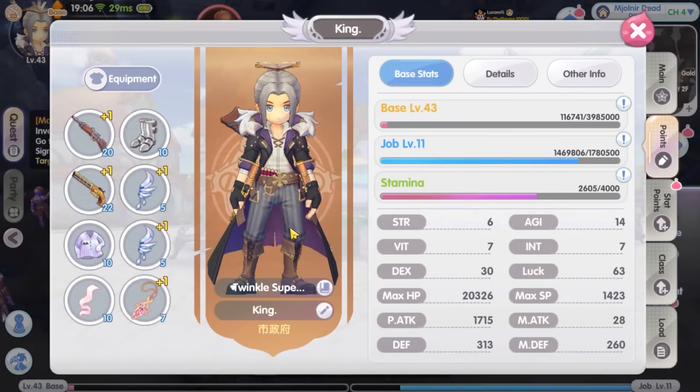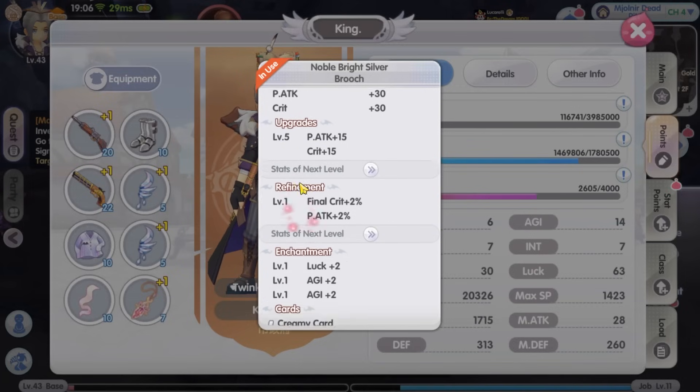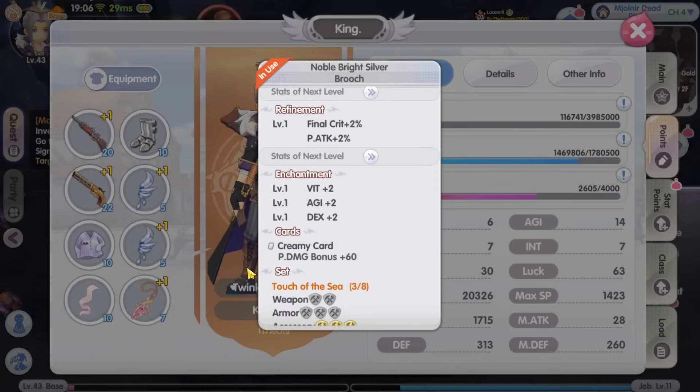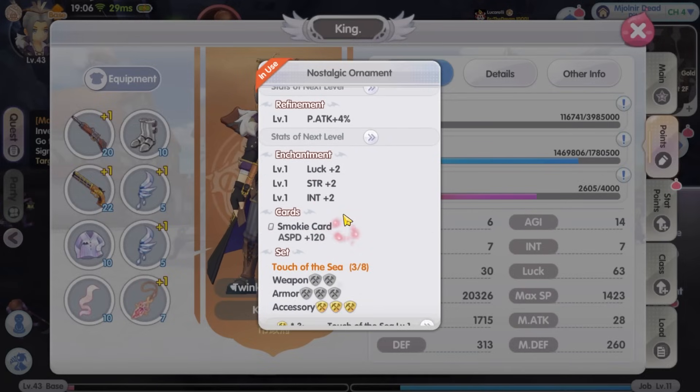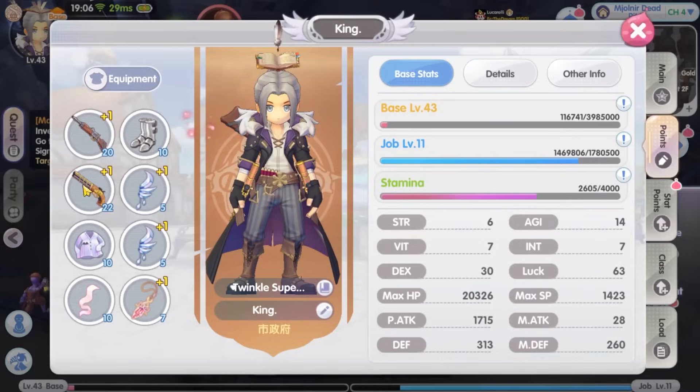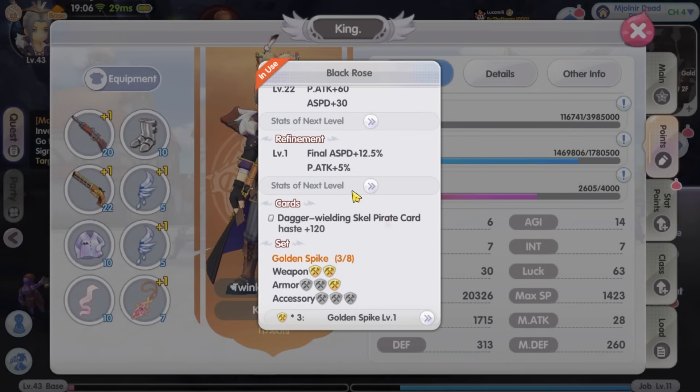Because of the double EXP event, my build is basically trash — the equipment progress can't keep up with the rapid EXP growth. With only a few days in the game I also do not have enough stamina to gather materials to upgrade, refine, and enchant my equipment. I think that is the cause of leveling too fast.